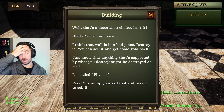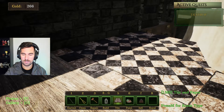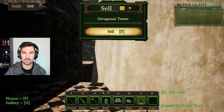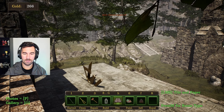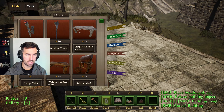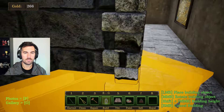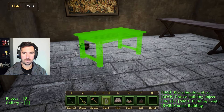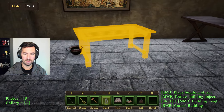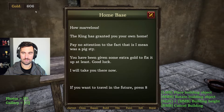That wall's in a bad place — destroy it. Oh my God, thank the Lord. I was like, how do I get rid of this stuff? A simple wooden table. I'm going to decorate this room because it makes more sense to me. The king will love this. The table's going to be right here. Beautiful.